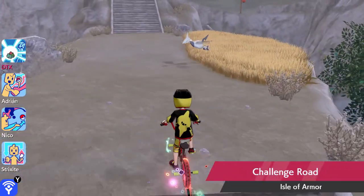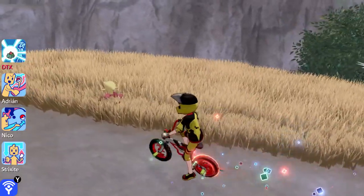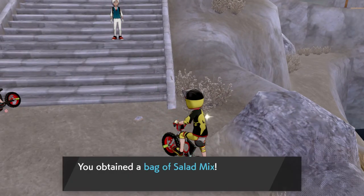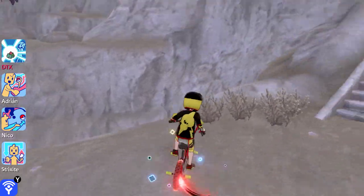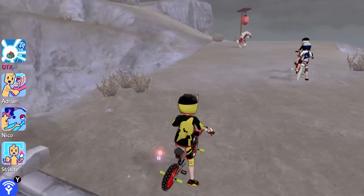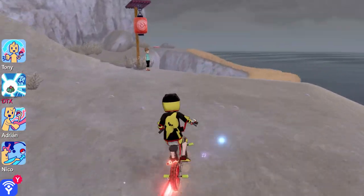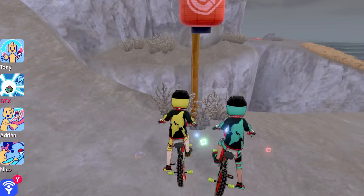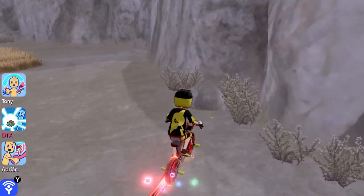I'm gonna come up here since I didn't come up here before. There's a Skarmory - that's cool. Thanks for the salad, I appreciated the salad. Hard stone, nice. Oh, Lycanroc midnight - that's cool. Another cool Pokemon to see over here - it's a Sandshrew! That's cool, I like Sandshrew, that's a cute one you decided to show me. Look at this area - there's a Rockruff and a Diglett hiding.